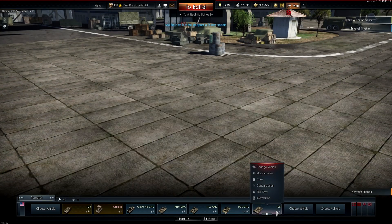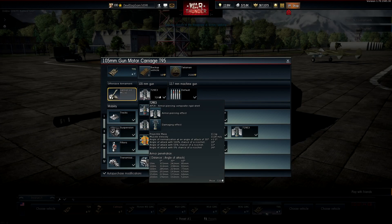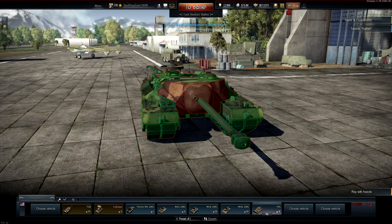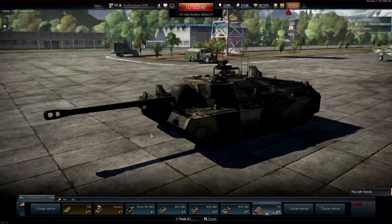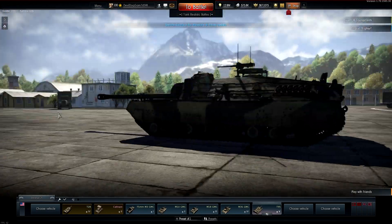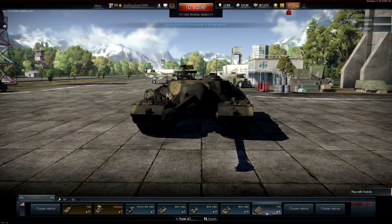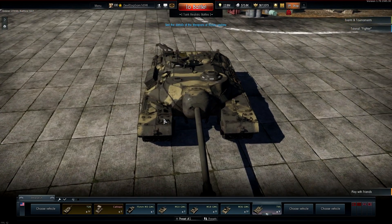Then we've got the T95, which is essentially the same as the T28 but with dual tracks — same 105 millimeter gun, same APCR penetration, and similar armor. The key difference is the battle rating is 7.0, so you get matched against IS-4s and other heavily armored tier 5 tanks. It's very hard to play against those with something this slow. You really have to sit back and engage at distance, but that frontal armor remains your saving grace.